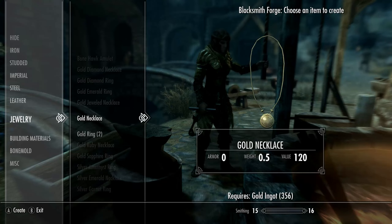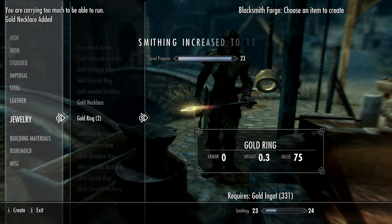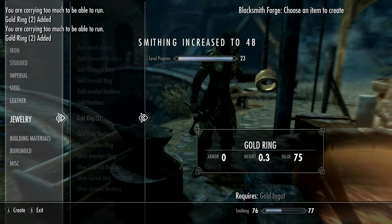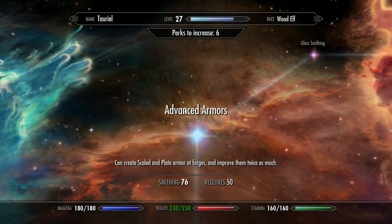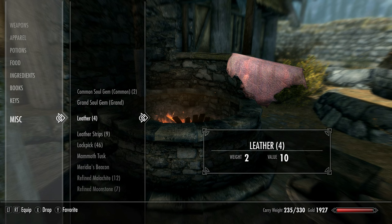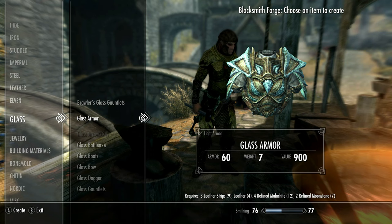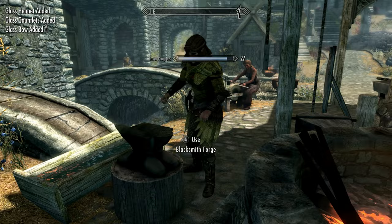Drop the gold bars in this barrel here so we can quickly sleep again for the well-rested bonus. Now grab your gold ingots and start to make gold jewellery. Make some gold necklaces first as we'll need some for crafting — 20 is more than enough. Then turn the rest into gold rings; keep approximately 220 of them. Level 70 smithing is sufficient. At this point, the perks you want in smithing are Arcane Blacksmith and then left up to Glass Smithing. Buy 4 leathers, 9 leather strips, 12 refined malachite and 7 refined moonstone from the blacksmith, and with these you can make glass armour, glass boots, a bow, gauntlets, a helmet and finally a sword.